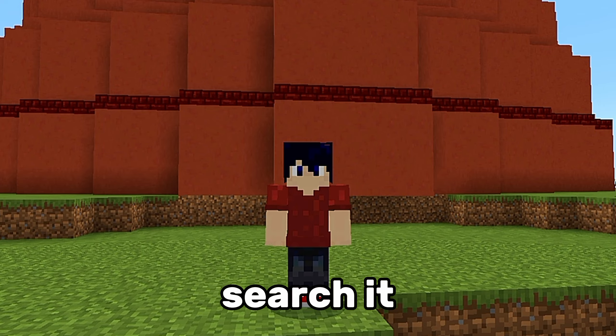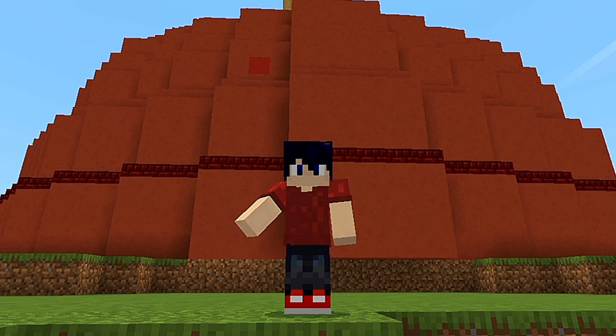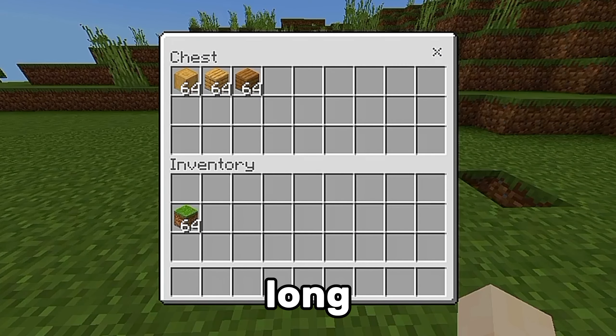I just searched it up — apparently this red rubber thing is called a flange. By the way, these are the blocks I used for the long hard stick.